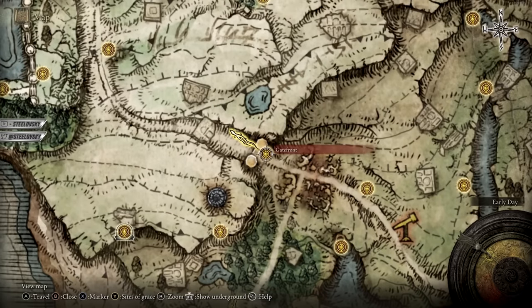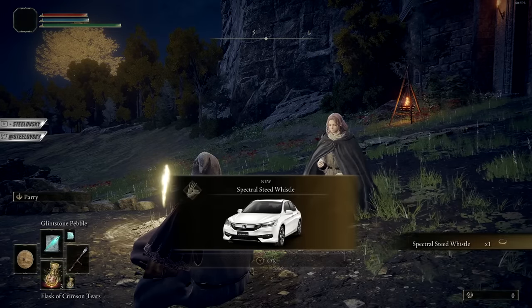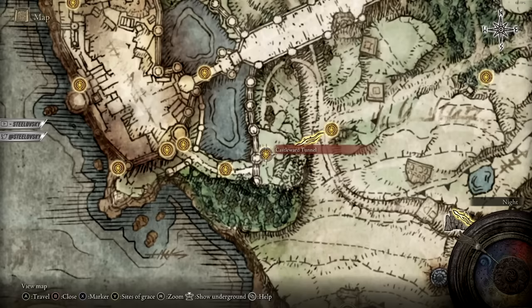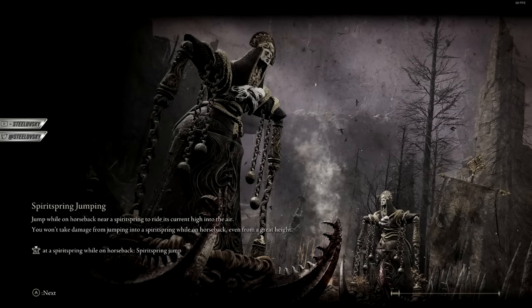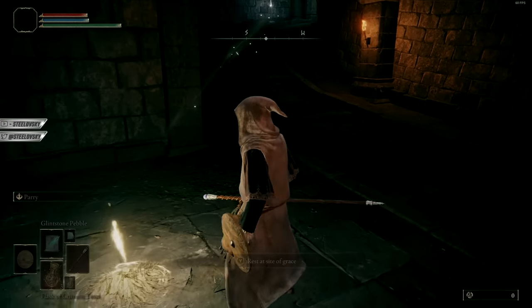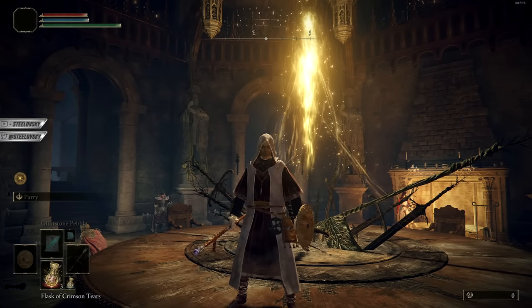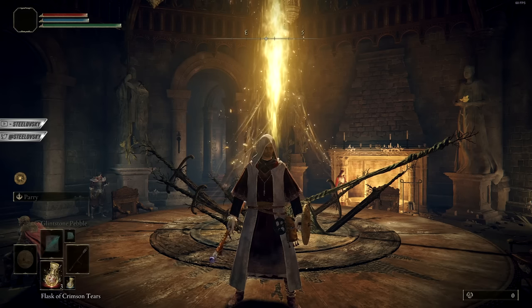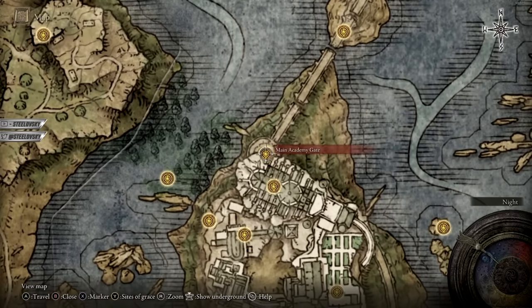The next thing I'm going to do is activate another flag. We're going to Gatefront — we have to sit at the grace there and the event is going to play in the normal manner. We skip it, we get our Torrent, and we can already level up. In my case I always go to the Castle Ward Tunnel first, just to technically unlock the flag related to the Roundtable Hold. I don't think it's strictly necessary, but I do it anyway. And just like that we're pretty much done with the early tutorial flags we wanted.